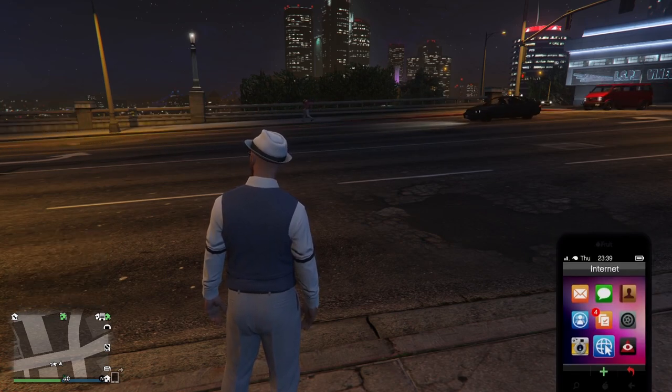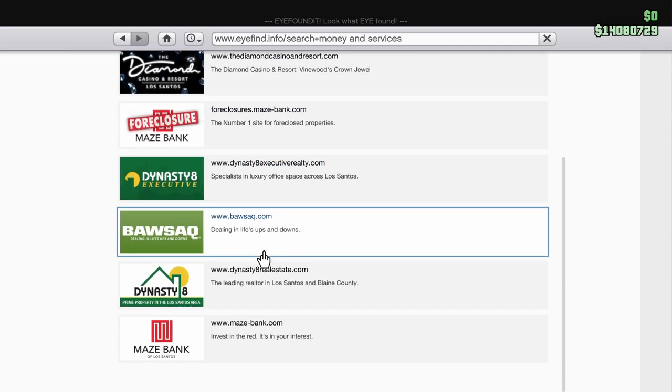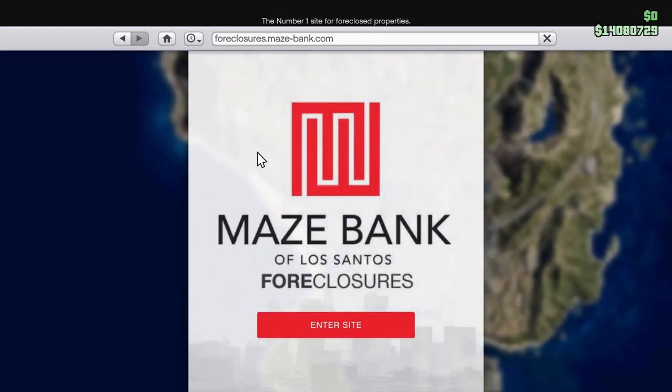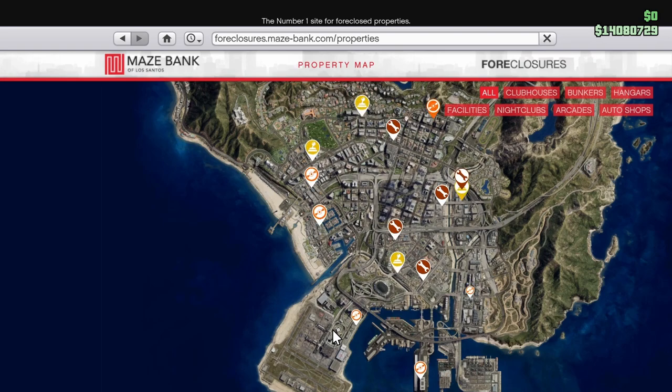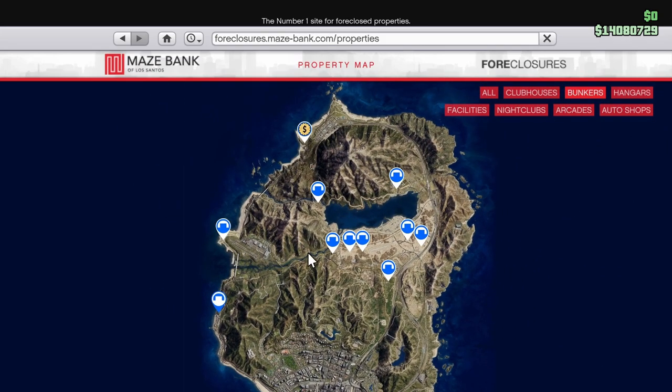The first thing you have to do to get invested into the bunker is of course to buy a bunker. I assume you already have a CEO office and you're already a CEO. But it isn't as easy as just picking one of the bunkers you like or picking the cheapest one, because there are some bad locations that will slow you down a lot, and in this game time is money.